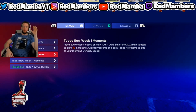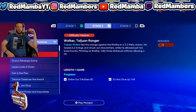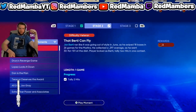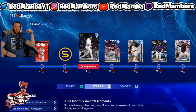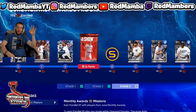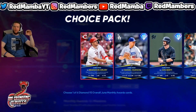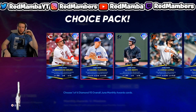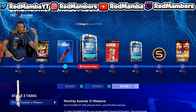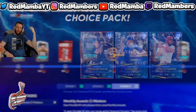Once you guys complete all of the missions and complete the collection, you will move over to Stage 2. In Stage 2, you want to go ahead and complete all of the challenges. Once you complete all the challenges, you'll get three of the main cards of the July monthly. You'll get two of the base high-tier cards, which will probably be like a 95 overall in July, and then one or two of the higher cards which will probably be a 97 or 98.